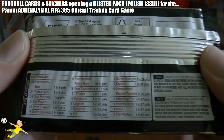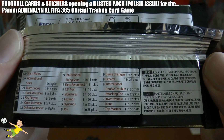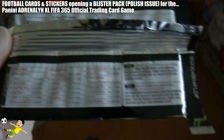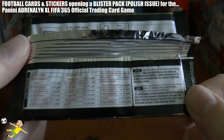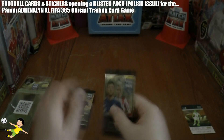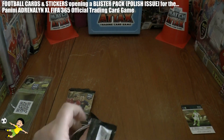Let's have a look at the odds. Starting at the top: International Double Troubles — one in 36; Attacking Trio, Inventiveness and Icons — one in every 37; and Top Masters — one in every 60 packs. So let's get straight amongst it and start with this Hunt, Lloris and Griezmann pack.